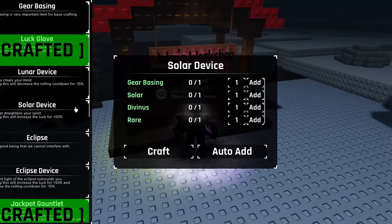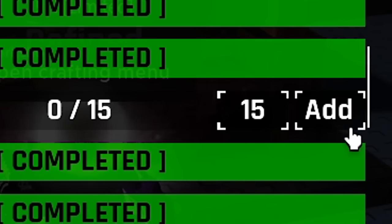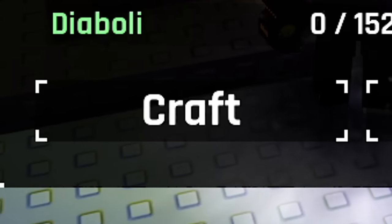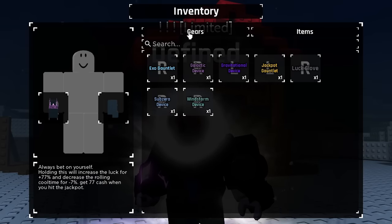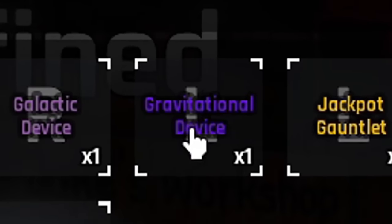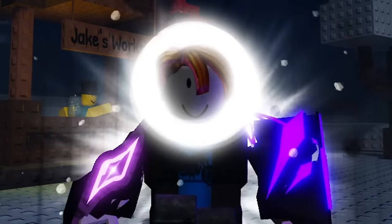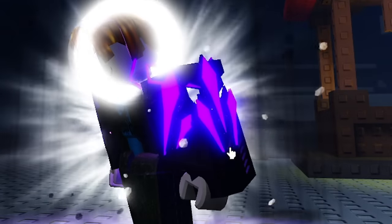Now if we head over to Jake again, go down to Gravitational, put in 15 Gear Basings straight in. Done — we've completed the Gravitational device. So we can now craft that and put it on the Bacon account. Inventory, Gears — there it is. Gravitational device. Stick that on the left hand. Boom, done. We actually did it.